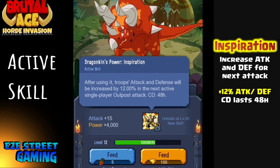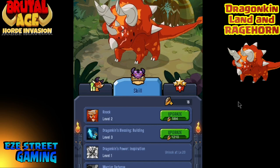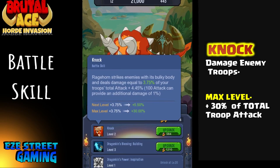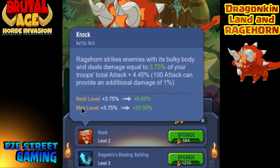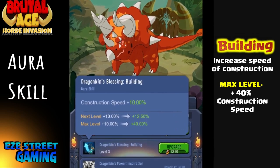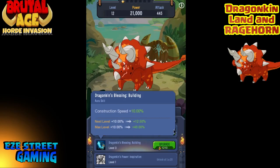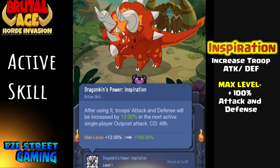The first ability is called Building and it increases your percentage on all your buildings. The second ability is called Inspiration — it increases your attack and defense for your troops. As you upgrade his level, his skills will change, and then as you upgrade his actual skills, like the first skill called Knock, it damages enemy troops — at max level it kills 30% of the troops. The Building skill increases your construction speed and at max level it's a 40% boost, though maxing this out is gonna be tough.